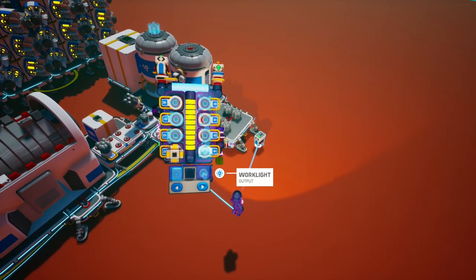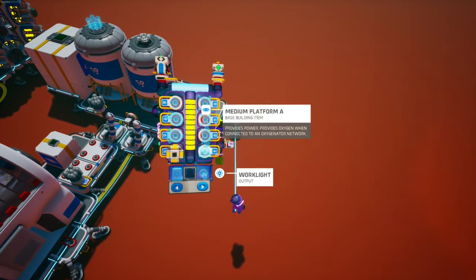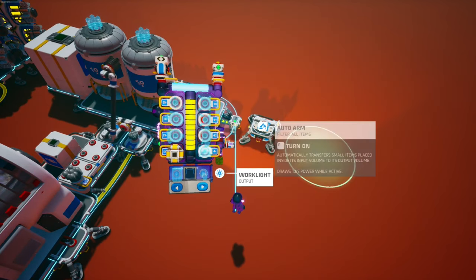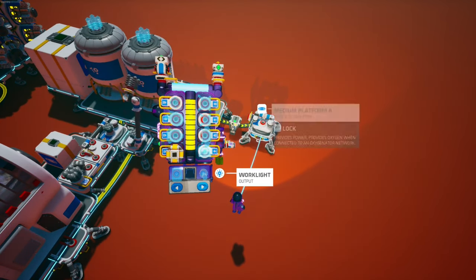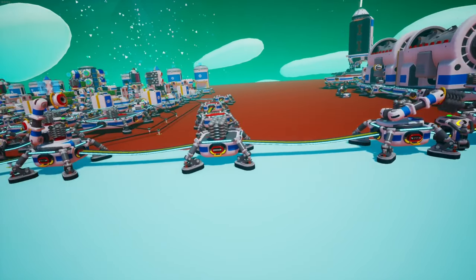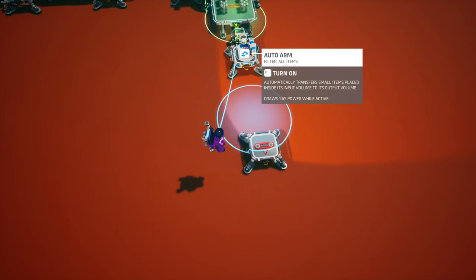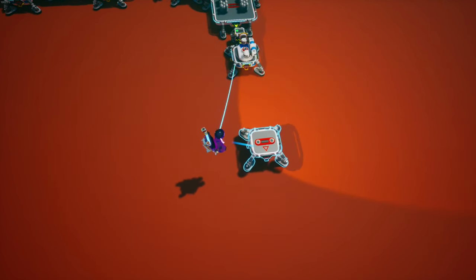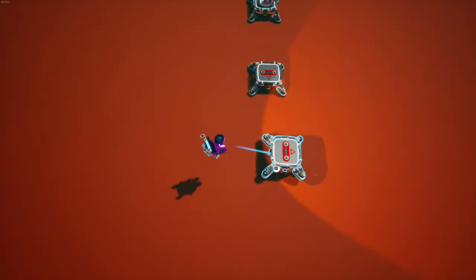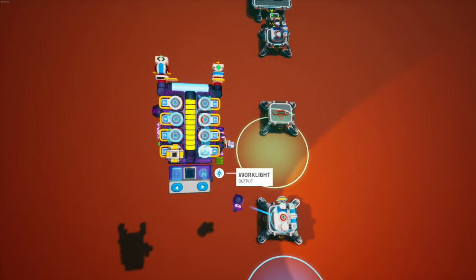We're going to start off with a power switch, and then we're going to take a medium platform and put an auto arm on top of it. This is going to serve as the conveyor belt and it'll bring the scrap to each one of the stations that we're going to build. Just make sure that the blue circle is on the platform and the green circle is in a position where it can pick up the scrap. Same thing with this one, and it's just going to go in a chain like that.